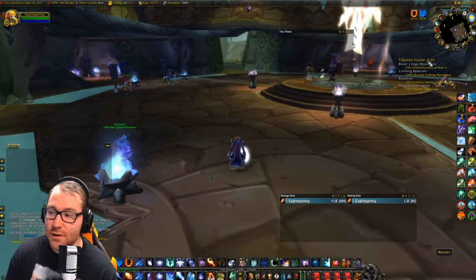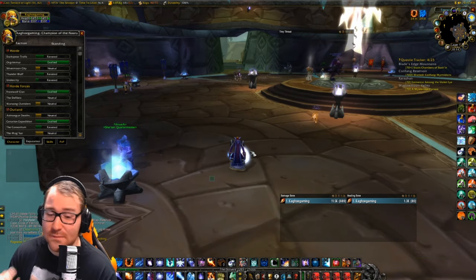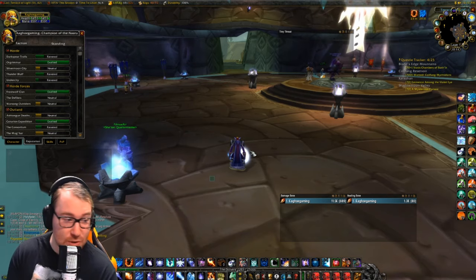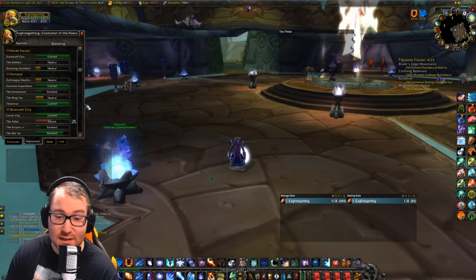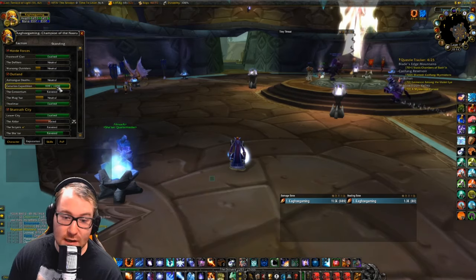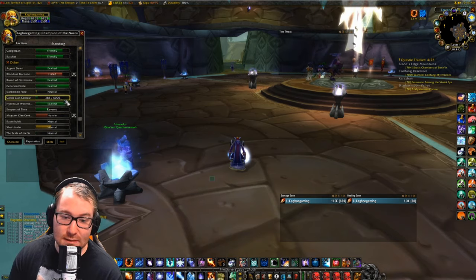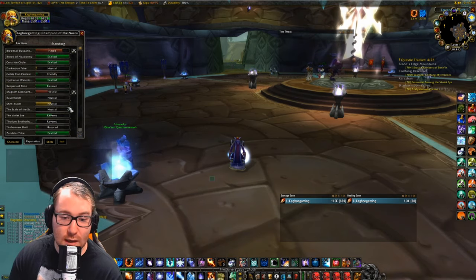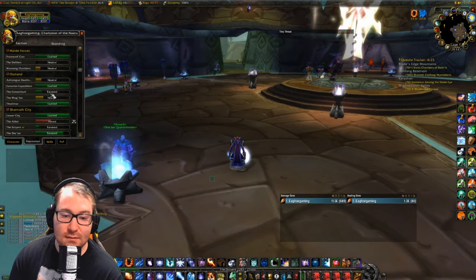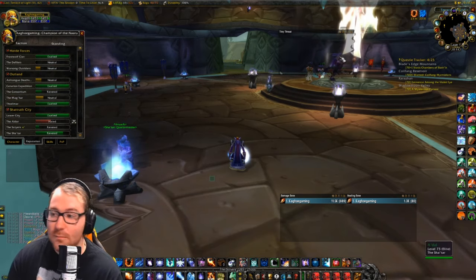Upon hitting 70, probably the first thing I would recommend doing — whether you leveled through dungeons, questing, or anything else — you're going to have reputations. Most of them will probably be Honored, but it's super important that you get Revered with the Consortium, Thralmar, Cenarion Expedition, Lower City, and Shatar. There are a few others such as the Violet Eye and the Mag'har, but you do not need more than Revered for those.